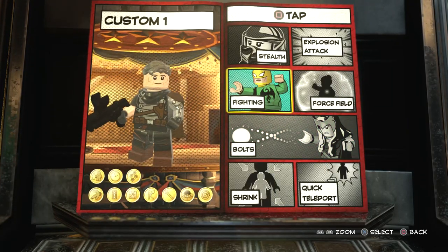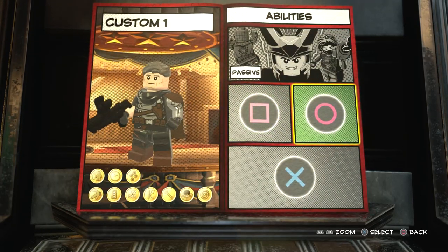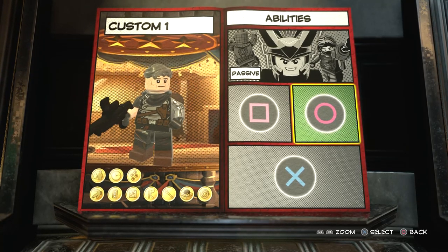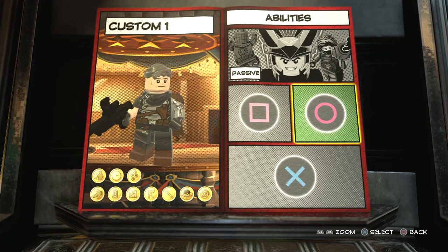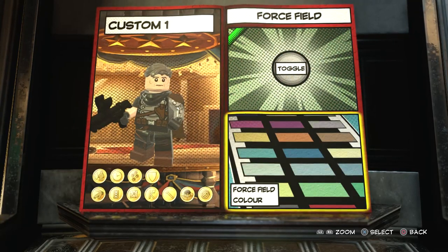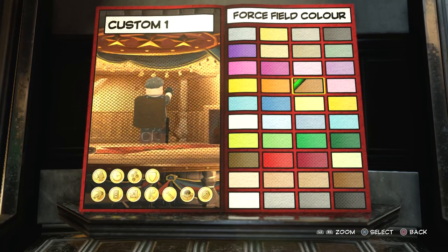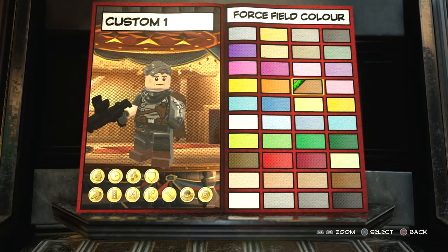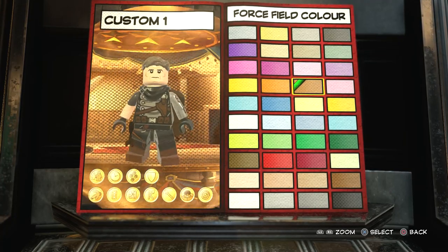On tap square: there's a move in the trailer where it looks like he blocks attacks with his arm and bullets are bouncing off, but actually there's like a mini force field around his arm. So if we go to force field and toggle it, this one right here kind of looks like that. But if I do that he won't have melee combat, and I kind of want him to have melee combat because he fights a lot. So I'll just show that as another option, but in the actual video we'll go with tap square being fighting.